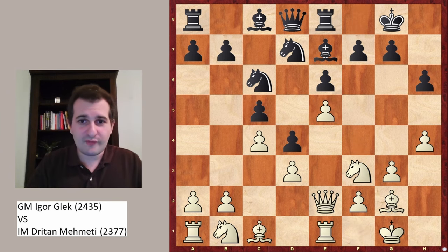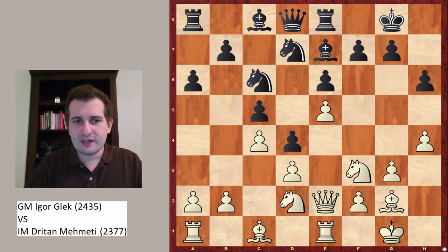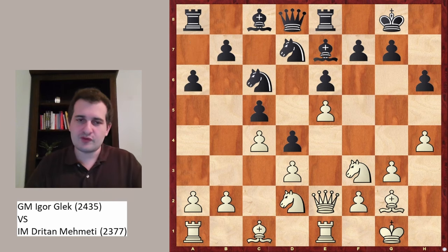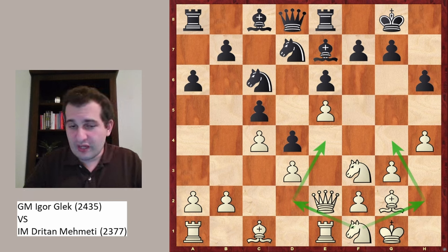As mentioned, Re1 was played. Now Re8 follows. Knight to d2 — Bf4 was still possible but Nd2 is also fine. Now a6 is played; of course black wants to play on the queenside. Knight to f1, and now the knight is on f1, not standing around and not limiting other pieces — white is very happy about this.